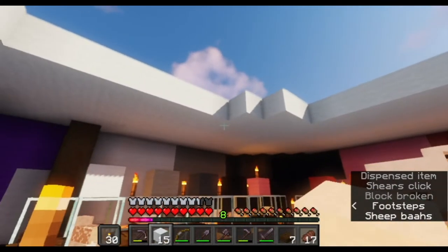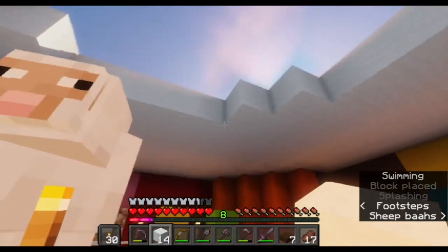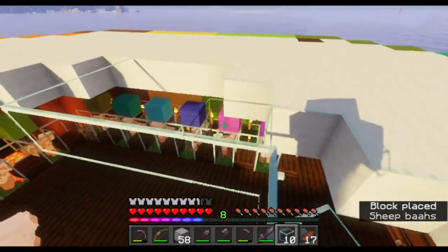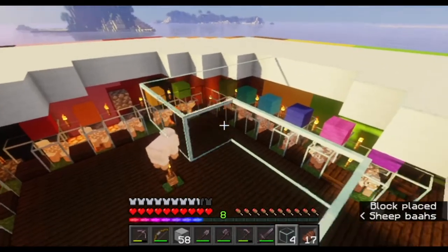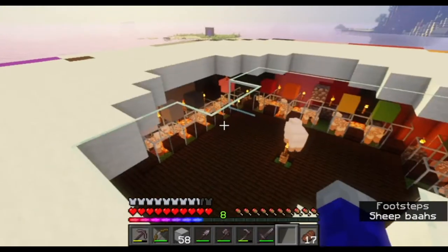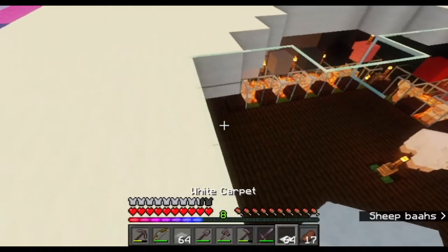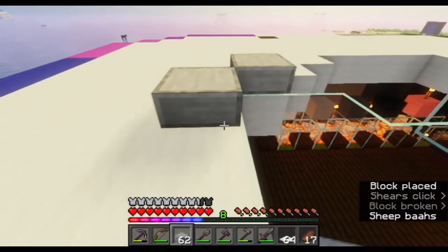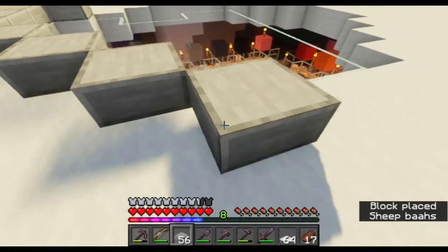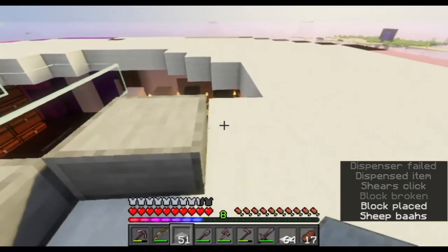We're going to keep adding blocks until we have the size, and then we're going to put some glass up here — jump cut courtesy of TDQ. Now we don't have enough glass but we will finish that, and I think we're going to line this all with smooth stone slabs. Then as I said before, we're going to carpet this entire thing so no spawns can happen up here. It'll give a lot of natural lighting during the day and look cool at night when the lamps that are going to go in there are lit up.